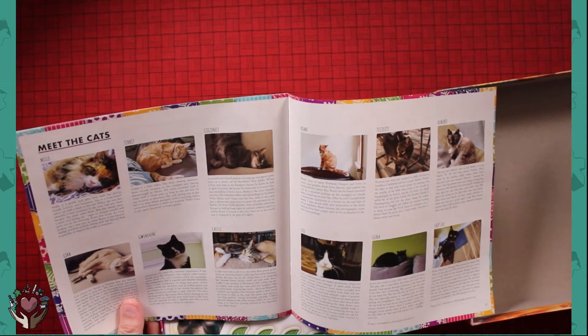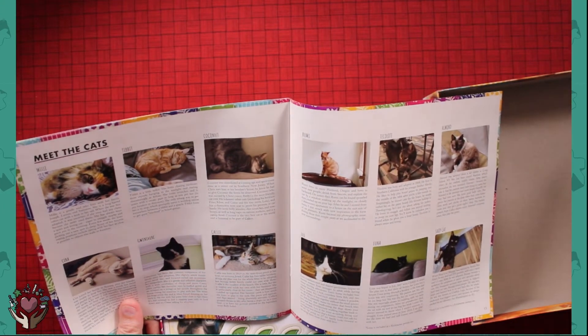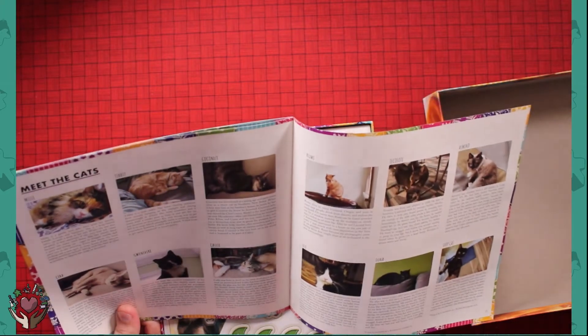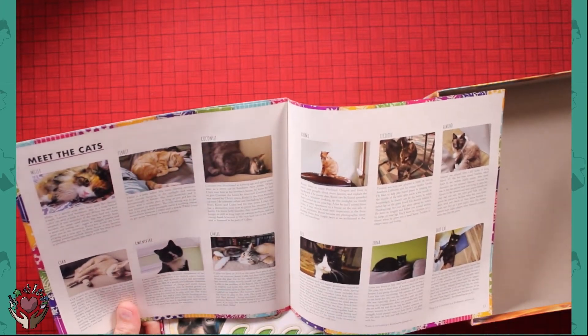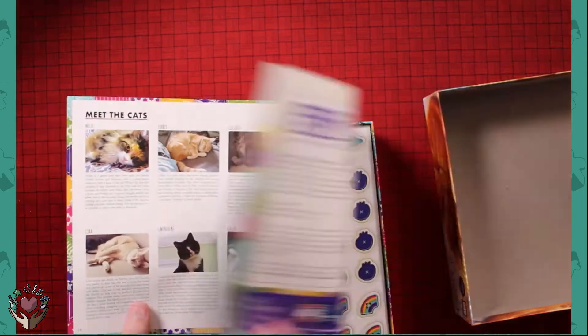Meet the cats — now this I like. I think he's going to get excited about that. Luna looks a lot like Seve. And I know there was a gray cat I thought I saw in here, which looked a lot like Furball.